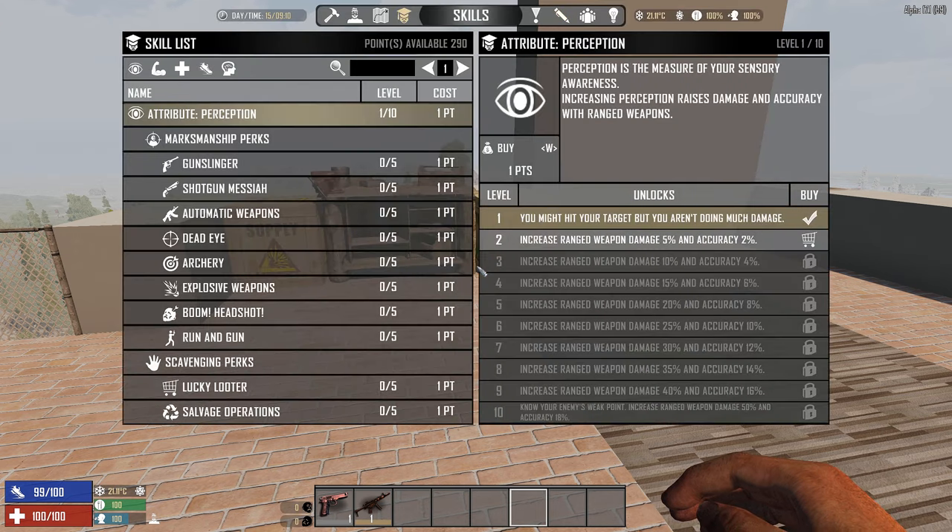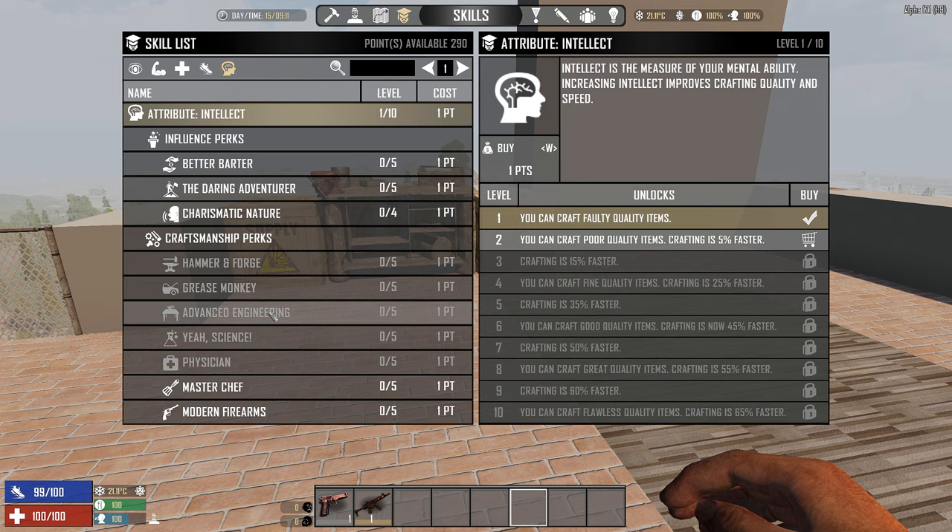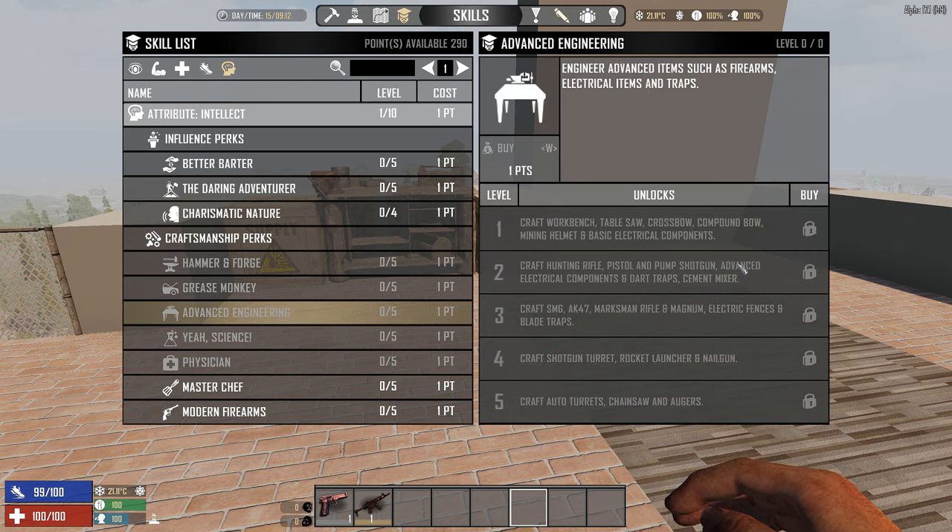So we go into the perks here and they are under the Intellect attribute. The main perk we want to look at is Advanced Engineering. If you look at this one, Level 1 requires you to be level 25, which is really high — so you have to be fairly high level to start doing these things.